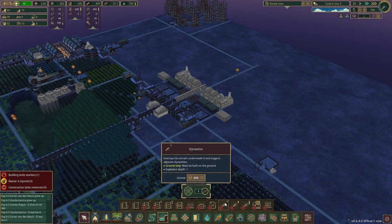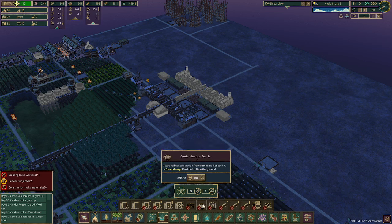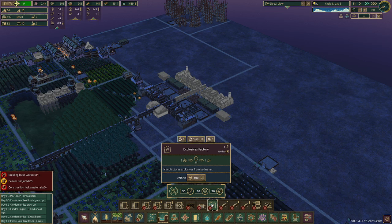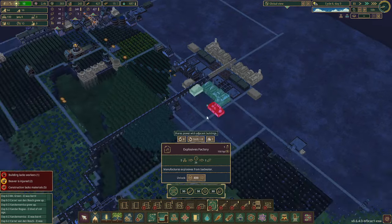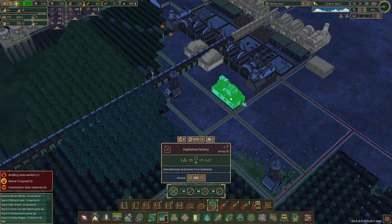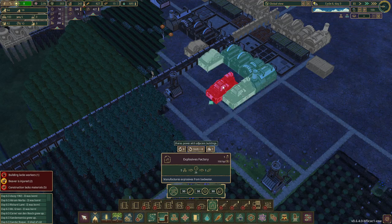Does it take bad water? It doesn't take bad water at all. Okay, so we can do single TNTs. Let's get explosive factories going here, and we can do that by putting it here like this. We get one every three hours, so let's do a bunch.